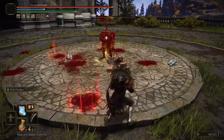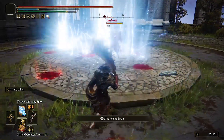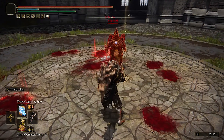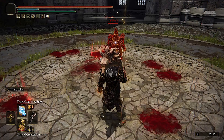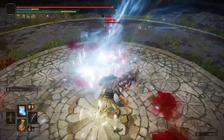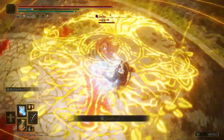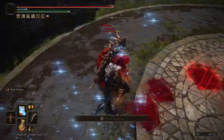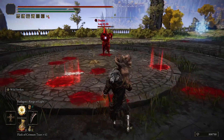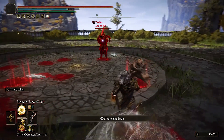Frozen Lightning Spear was buffed as well — you now do more frost buildup. Before it was about 15% per cast, now it's nearly 35% — a lot better. You can also get hit by the attack itself now, which is a nice improvement.